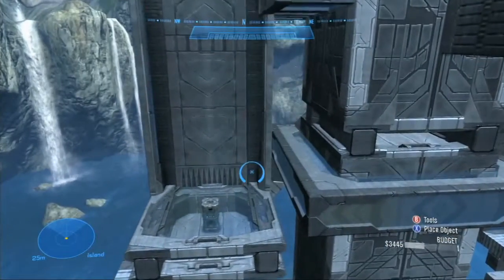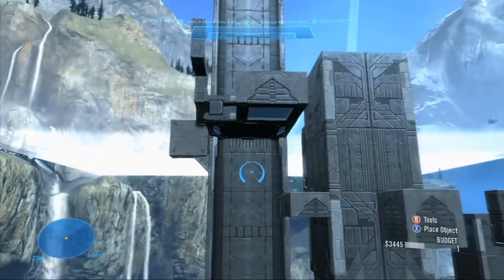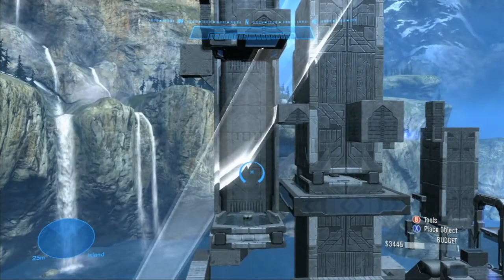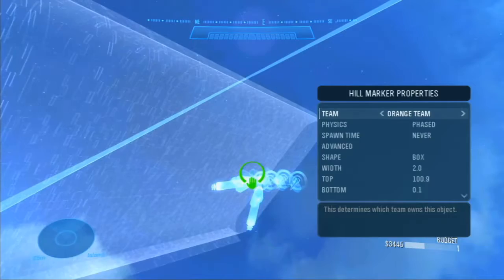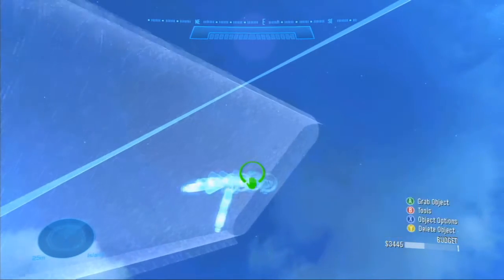For some of these mechanisms, there's something blocking them from above, preventing the golf ball from reaching the Halo Ball goal in the sky. For these, I created a separate Halo Ball goal that bisects the structure and scores that particular golf ball. I also quadrupled each of these Halo Ball goals so that there would be one for each team — red, blue, green, and orange — so that the map will work no matter what team the player chooses.